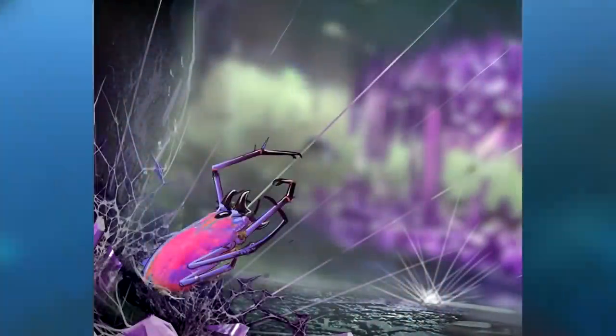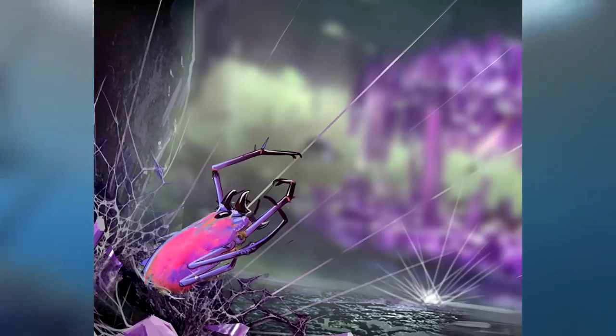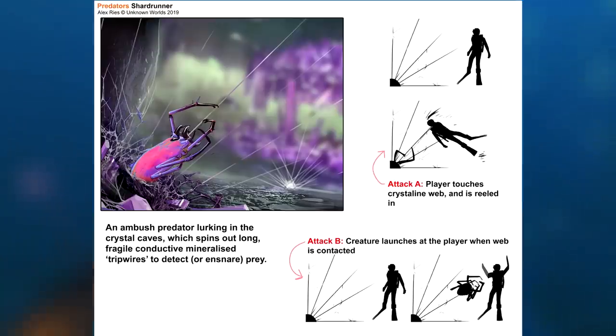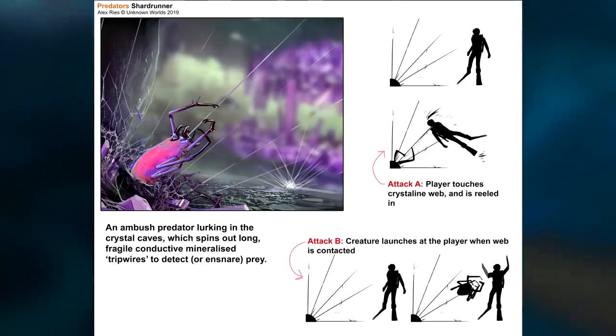Up next we have the Shard Runner. According to Alex's artwork, the Shard Runner would have been an ambush predator which lurks in the crystal caves and spins out long fragile tripwires to detect prey, just like how a spider spins a web to catch flies. As shown in the art, if the player touches the web they could either be pulled in towards the Shard Runner, or the creature would have been launched along the web towards the player to attack them. This creature probably would have been a pretty good fit for the crystal cave biome.